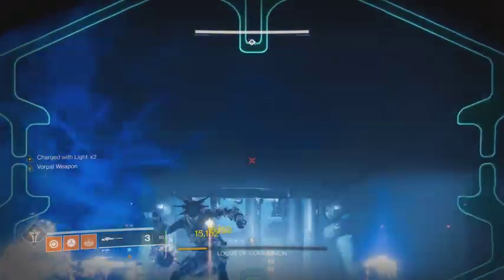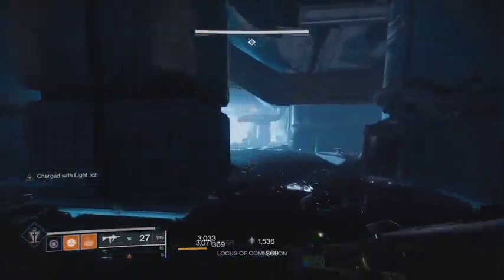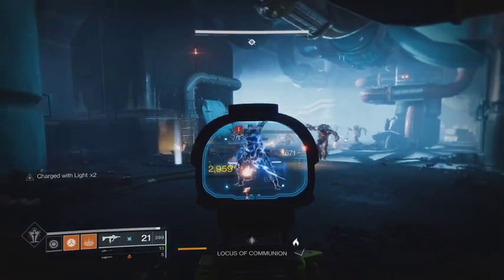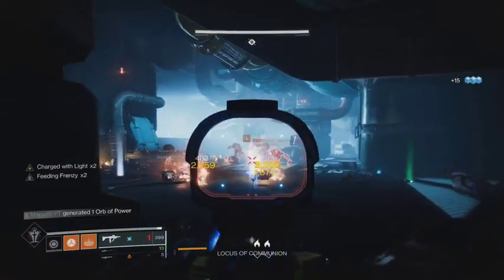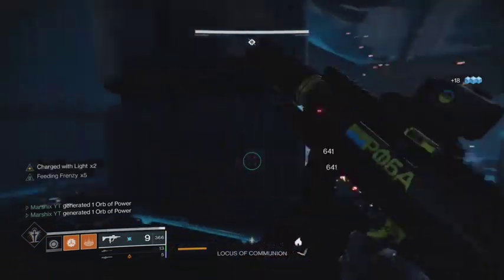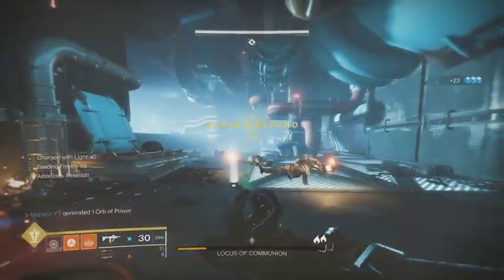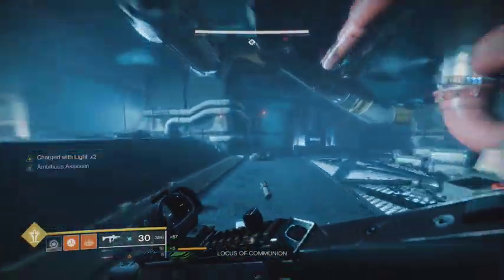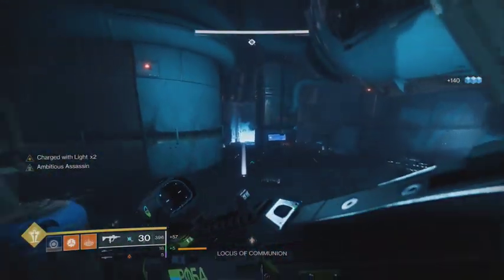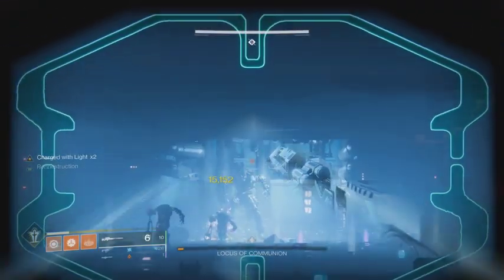Jump down on either of the far sides to start damaging the boss. You want to use a sniper for this to keep your distance. If he starts to do his burning maul-type attack, jump out and run to the other side. After each wave of enemies spawns, whether on the top or bottom floor, make sure you're clearing them as fast as possible. You'll be fine as long as you keep the adds down and slowly chip away at the boss. Make sure after you deal a third of his health to jump out, or else the bottom room will catch on fire and you'll have to activate the panels again on top.